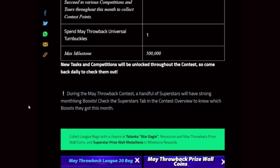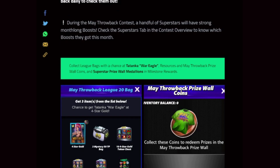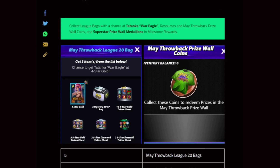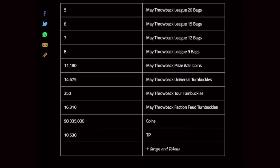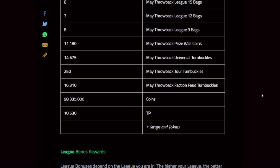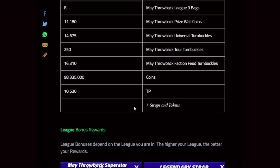During the May Throwback contest, a handful of superstars will have strong month-long boosts — TBD. They don't put them on the blog anymore because they can't decide which ones they want to use, so make sure to check in-game when the event goes live. Rewards will be different league bags, prize ball coins, universal turnbuckles, tour turnbuckles, feud turnbuckles, coins, TP, and some econ.